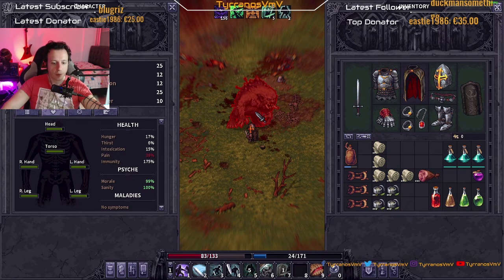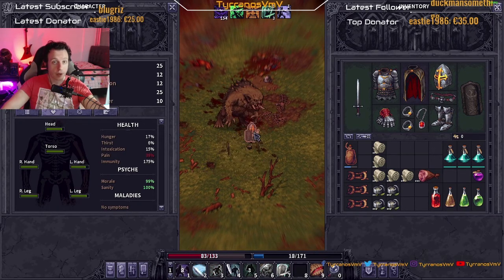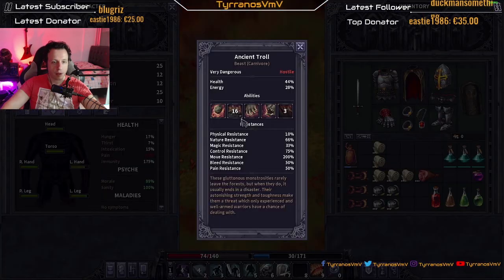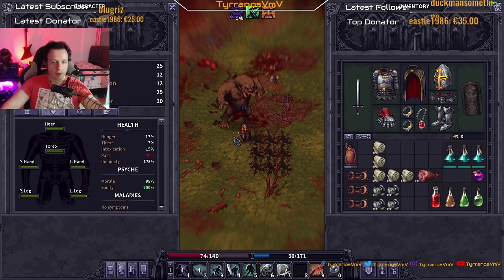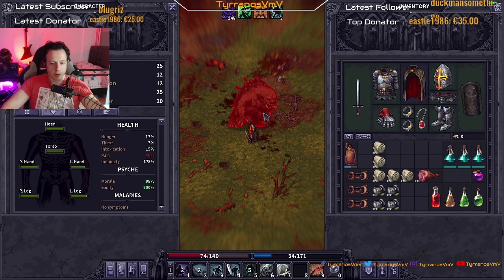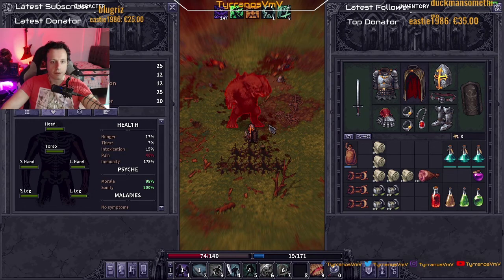Shields up — we are blocking, debuffing, dodging. The cleave again — 40% pain, that's not very good but we're doing fine. Let's recover this. Dodge, all right — we have time to do defensive stance, there you go.